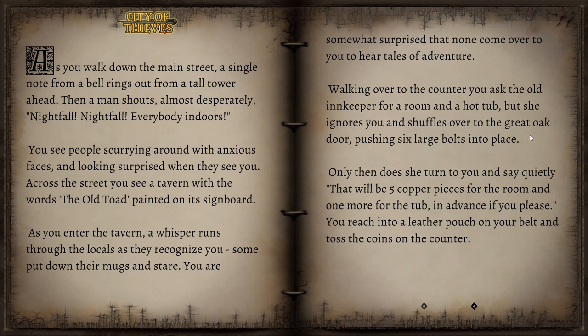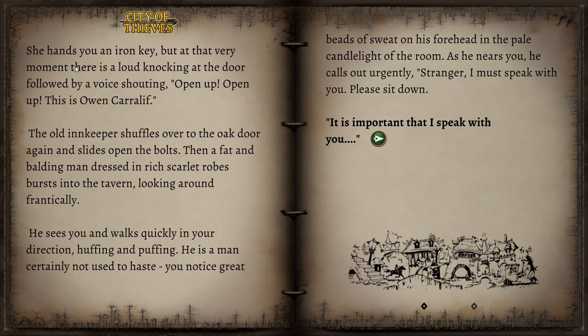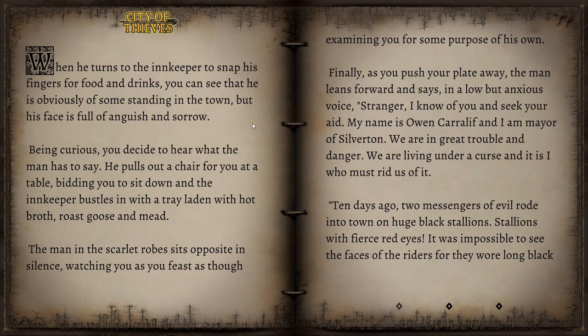One more for the tub in advance, if you please. You reach into a leather pouch on your belt and toss the coins on the counter. She hands you an iron key, but at that very moment there is a loud knocking at the door, followed by a voice shouting, 'Open up! Open up! This is Owen Carlyffe!' A fat and balding man dressed in rich scarlet robes bursts into the tavern looking around frantically. He sees you and walks quickly in your direction, huffing and puffing — a man certainly not used to haste. He calls out urgently, 'Stranger, I must speak with you. Please sit down. It is important.' Being curious, you decide to hear what the man has to say.